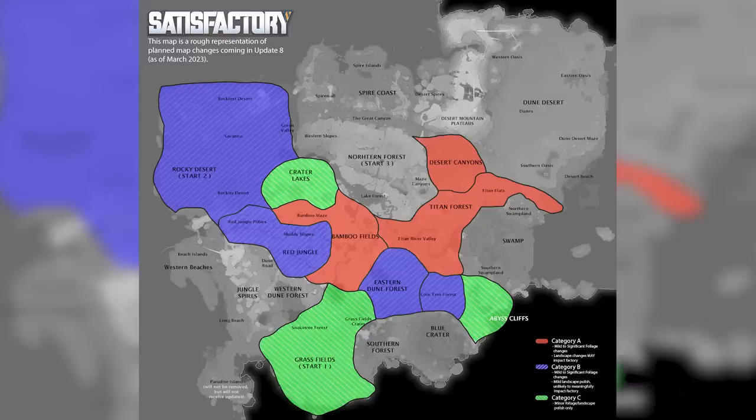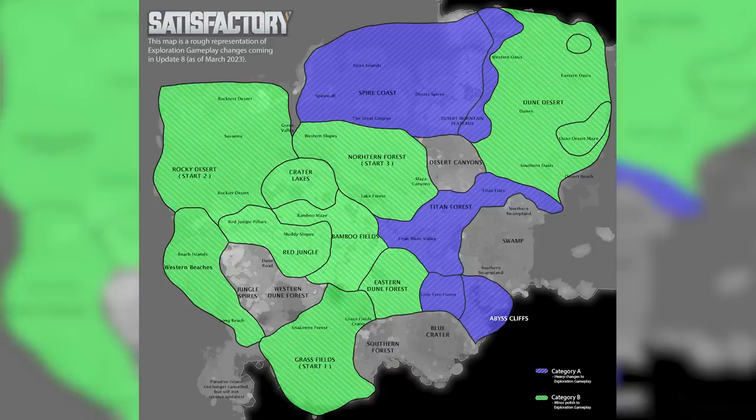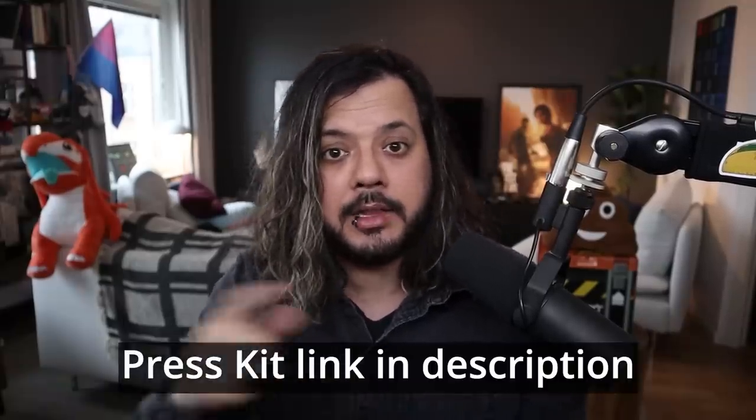I've created three maps to help visualize where the changes will be and their severity. The first map focuses solely on the landscape and foliage changes coming in update eight — called the update eight planned map changes. There's another map focusing on post-update eight landscape map changes so you can check what we plan to do later. I've also included a third map highlighting where the gameplay exploration changes have taken place for update eight in case you want to go explore and farm items there. All three maps have been uploaded to our press kit — I'll leave a link in the description below, and if anything is incorrect we'll update them.